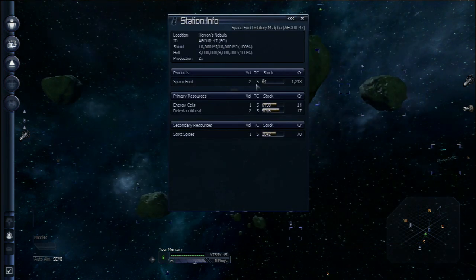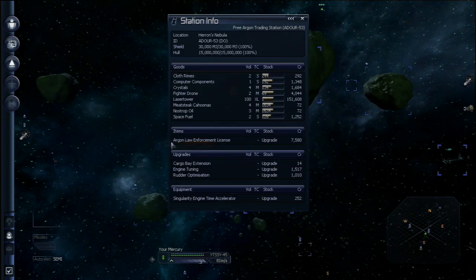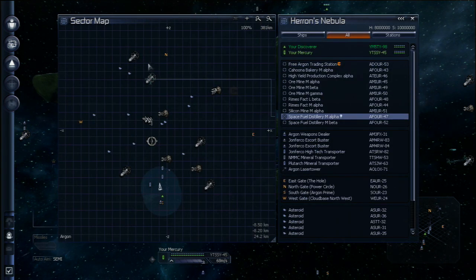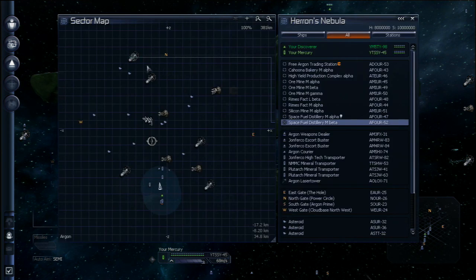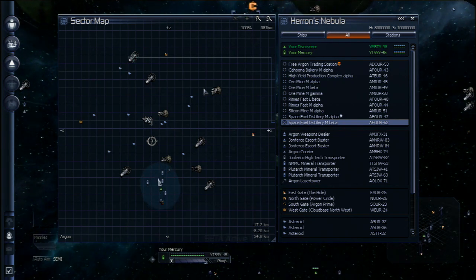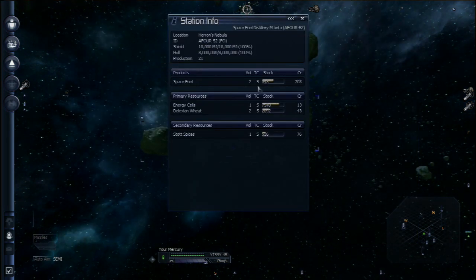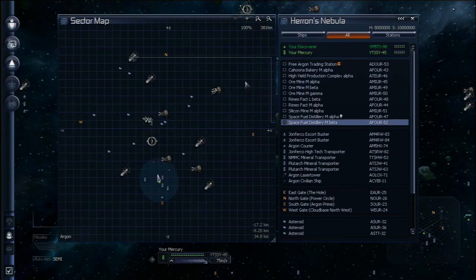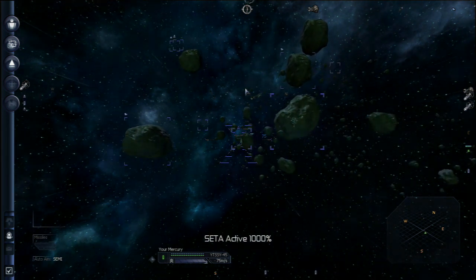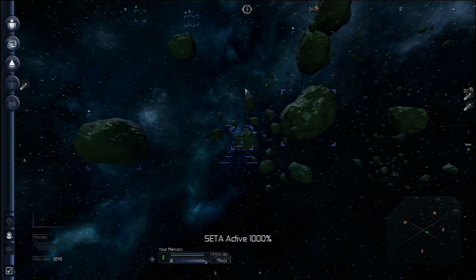The reason you want to get the rep is that a lot of the stations and ships won't be available to you if your reputation is too low. Are you starting to get an idea of the scale of what you're getting into here? These free trading stations will take lots of different kinds of commodities — they don't make anything, but they're the only places to buy certain things like quantum tubes. You'll probably notice fairly early that a lot of these other trades aren't very lucrative because other ships have already been making the runs. You may have to go two or three sectors away before you get a good deal.